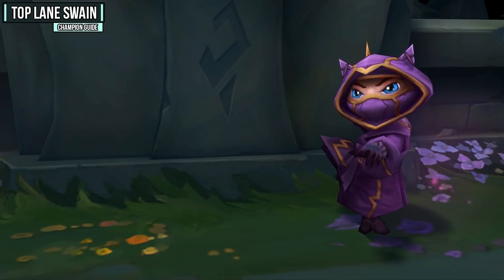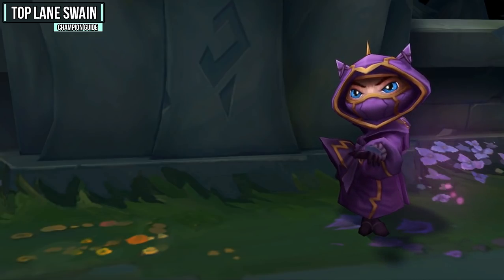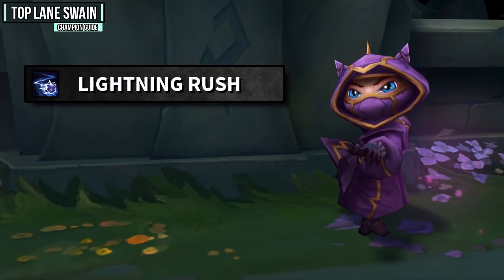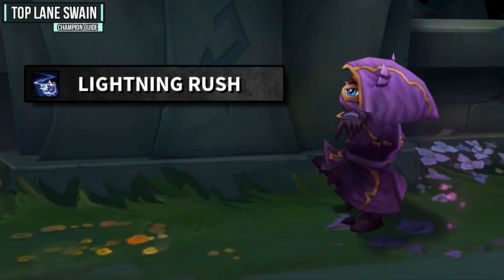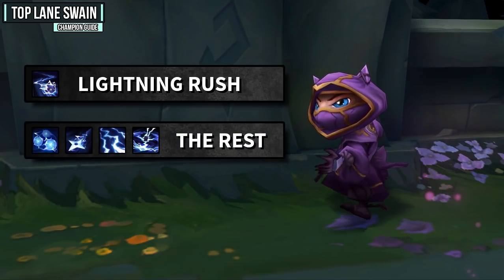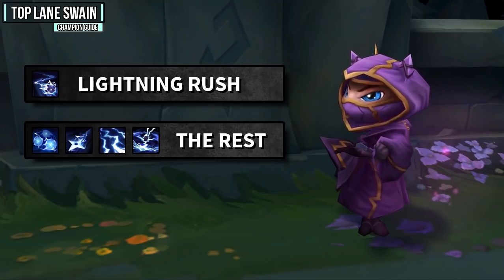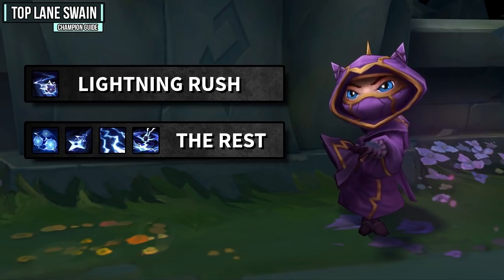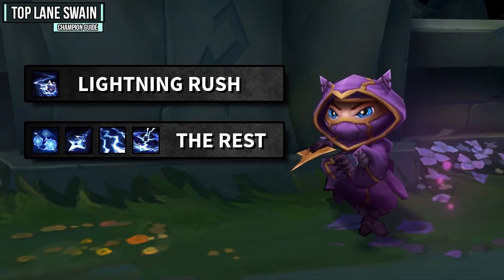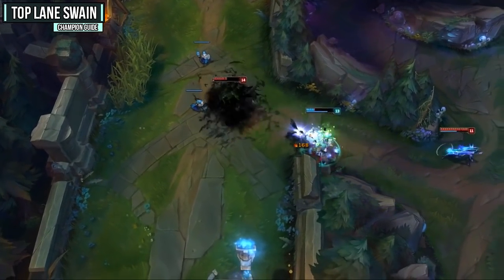For the fourth hard matchup we have Kennen — and keep in mind there are definitely more hard matchups than these four. The first reason Kennen is hard is the mobility from Lightning Rush; he'll use it to dodge your W and then engage on you at the same time. The combination of the rest of Kennen's kit does an absolute ton of damage and stuns you at the same time, making his all-ins very effective. Try to poke him down as much as you can, but make sure you hold onto your W.